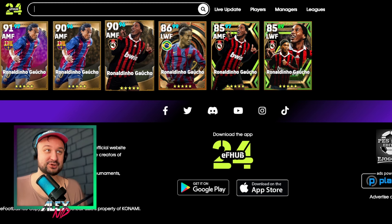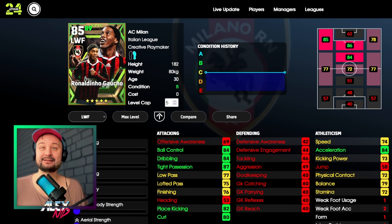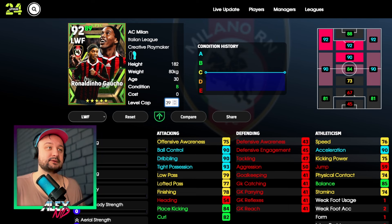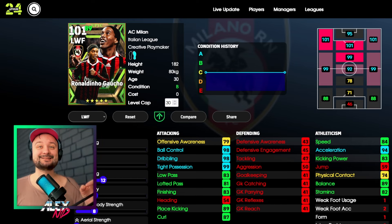Speaking of Ronaldinho cards — look, they are not even trying. The design is the same: the legendary Milan card, same; this epic card, same design. And then the booster card is finally here. I'm not sure if that's the card we're gonna be seeing on Monday — most likely not. But assuming there are 30 levels, the booster is definitely going to be boosting something like dribbling, finishing, speed, acceleration, or balance. This is an insane card even without a booster at 30 levels.